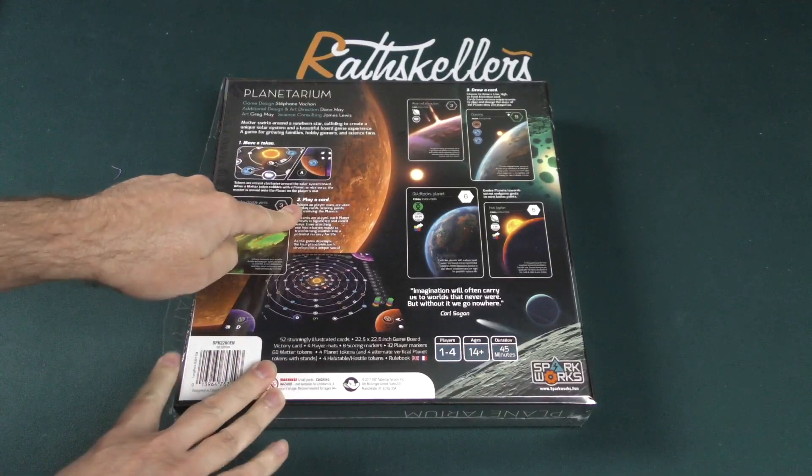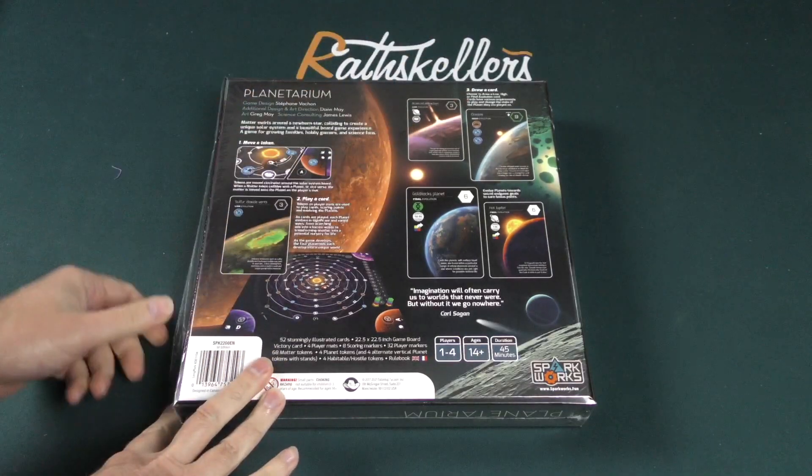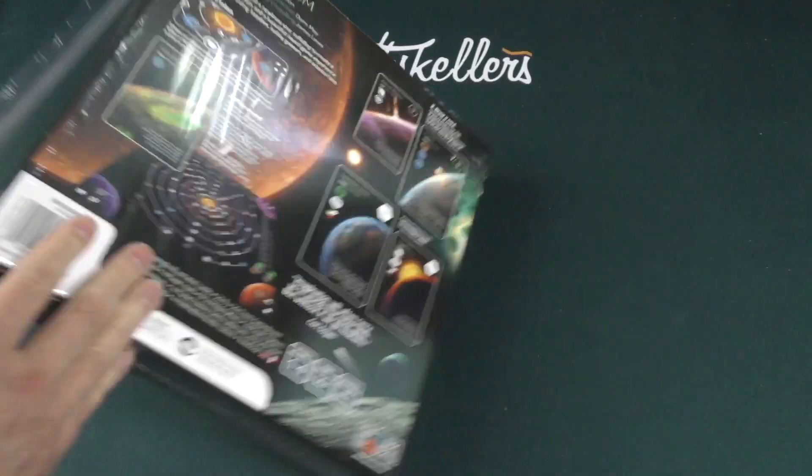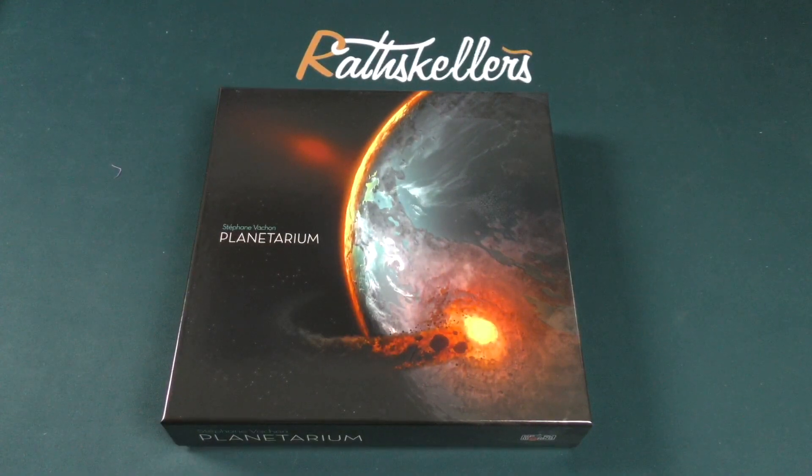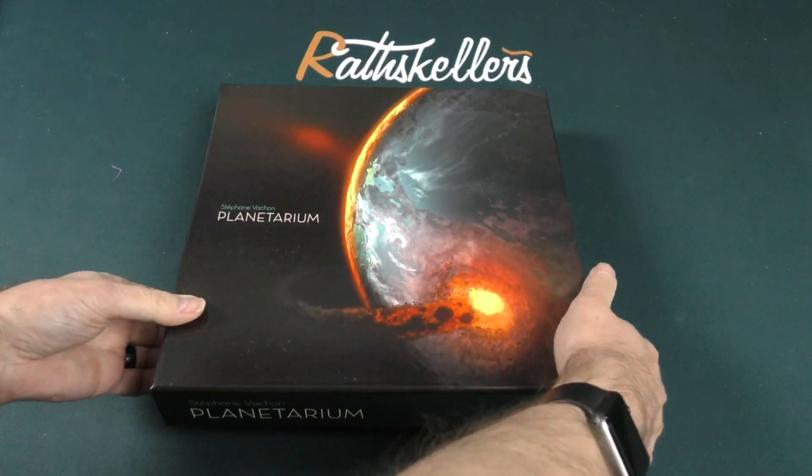The turn structure is: number one, move a token; number two, play a card; number three, draw a card. Sounds simple enough, but it is a striking looking cover and a theme that I think will be of interest to a large number of people.